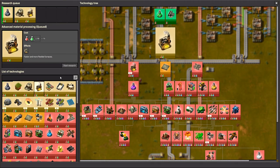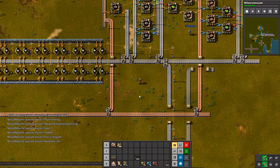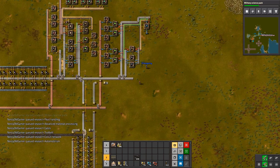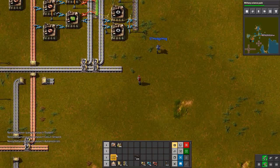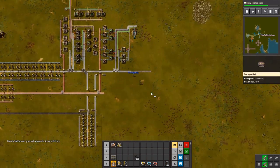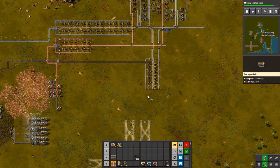Before we go find the biters, I think we should set up an automated ammo production system, and maybe an automated turret production too. We have steel, so we can make the better ammo already — steel is being made right here on this line.